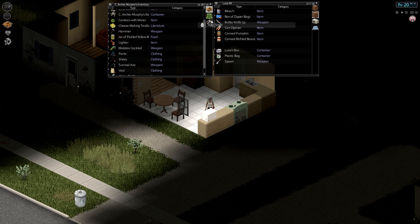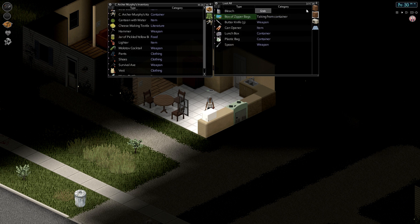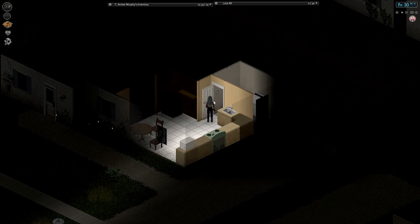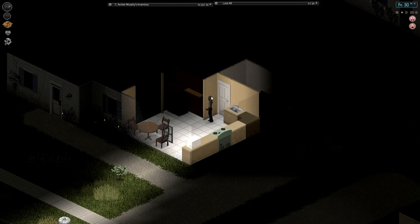Egg timer — I feel like that's useful for something. Canned pumpkin, canned refried beans. Box of zipper bags — it seems like that's useful. I don't know what for exactly, but something. We'll stay in there.